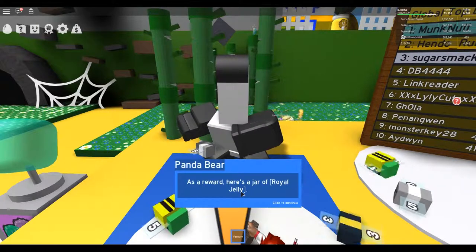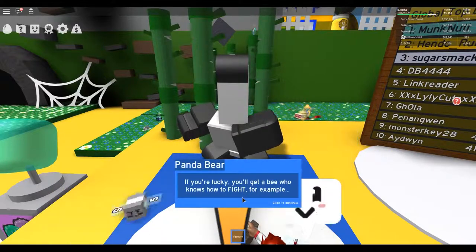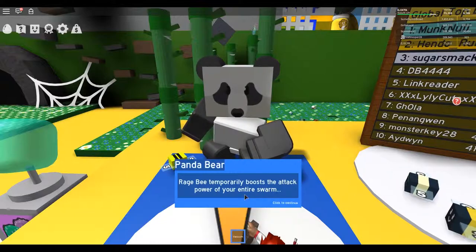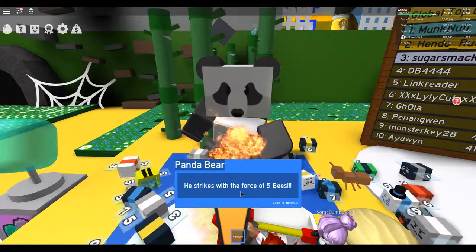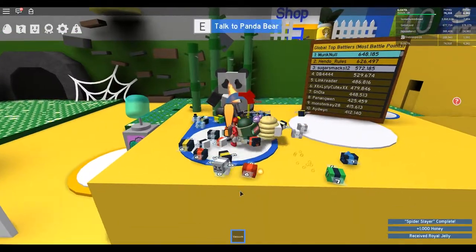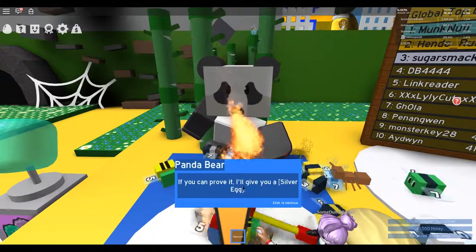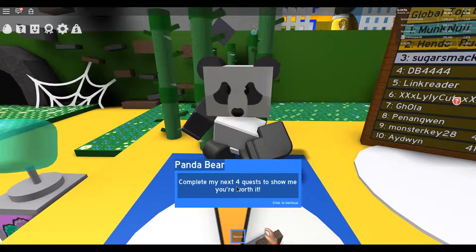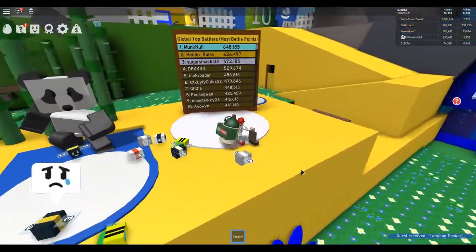As a reward here's a jar of royal jelly. Use it on a bee's honeycomb cell and they will instantly transform into a new type. If you're lucky you'll get a bee who knows how to fight — for example: brave bee stings with the power of 3 bees, rage bee temporarily boosts the attack power of your entire swarm, lion bee is the toughest of all and strikes with a force of 5 bees. When you're ready to continue your training I'll be waiting. Do you have what it takes to become a real bug bonker like me? If you can prove it I'll give you a silver egg. Silver eggs always hatch into rare, epic, or legendary bee. Complete my next 4 quests — first, defeat 15 ladybugs.